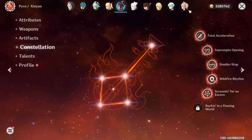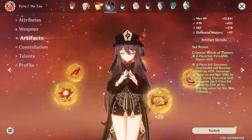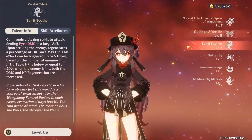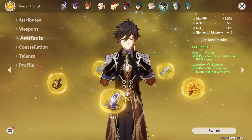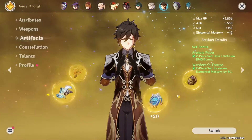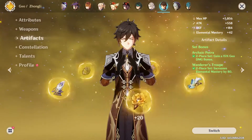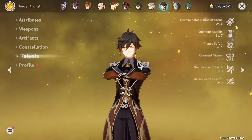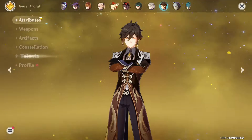For the second team I have Hu Tao with the Staff of Homa, four-piece Crimson Witch of Flames, C1, talent 787. Zhongli paired with the Vortex Vanquisher — I need to change his artifacts to Archaic Petra and Noblesse Oblige. I haven't been farming the Noblesse domain in a while, but it's still good. Constellation C1, talent 676, mainly focused on his E for the shield.